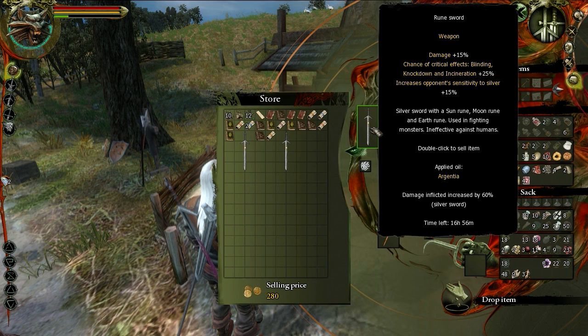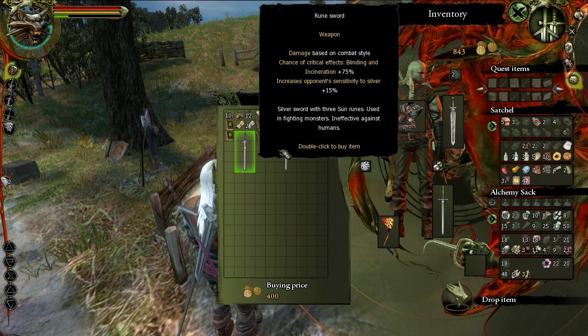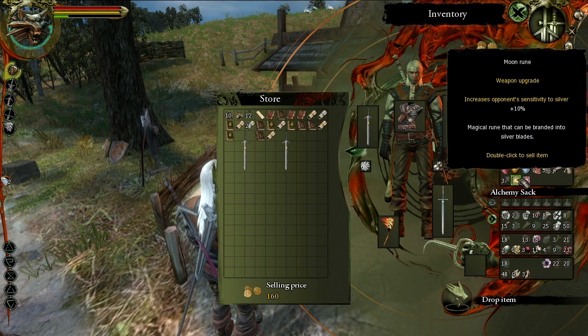The player notices a 15% damage from silver bonus and realizes the Argentia oil is still active, which lasts a long time. Examining further, they decide to wait and see if they can find three moon runes, which would be a really nice combination.